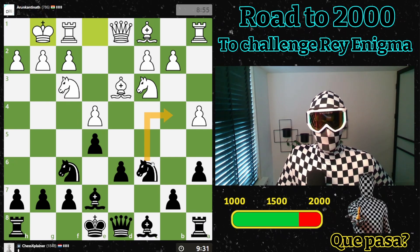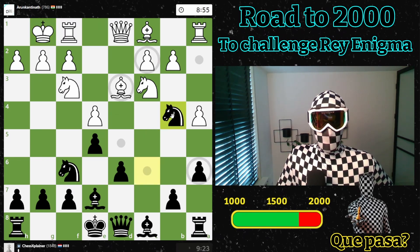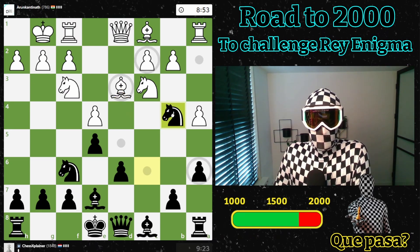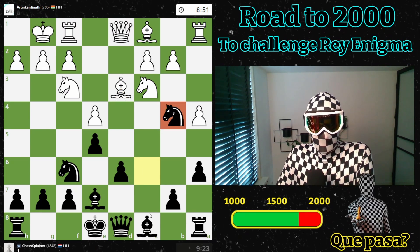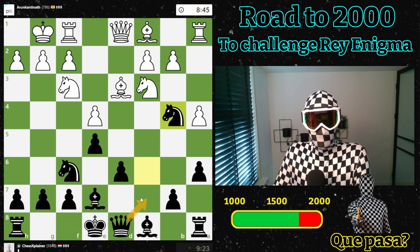He castles. I think I will already go here now. A beautiful square for my knight, bishop here, castling, rook here — maybe queen here as well.